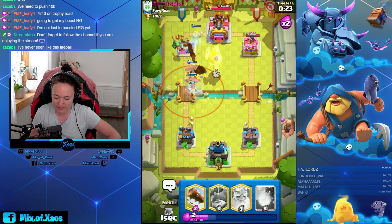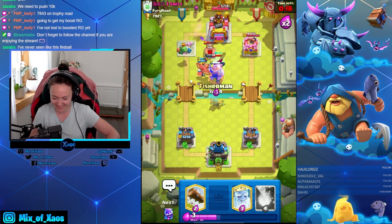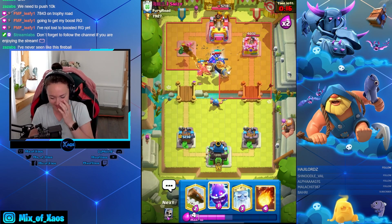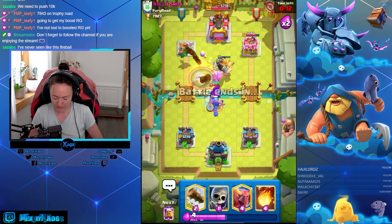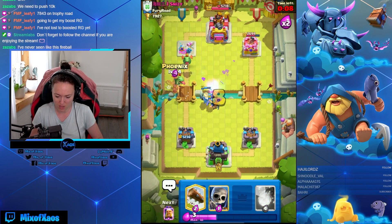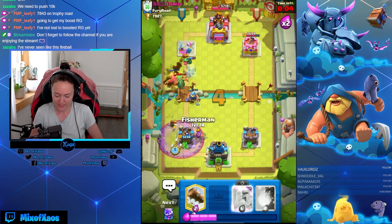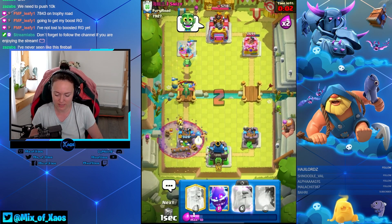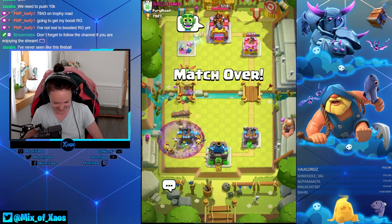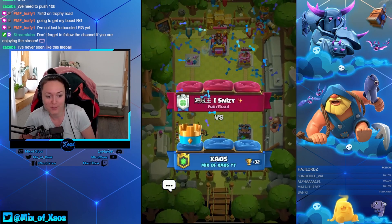Get him with fishbowl, apply pressure so he needs to defend. Now you block this right, you block it and then your tower is free. Easy defense — even if you mess this up you can still win your games.